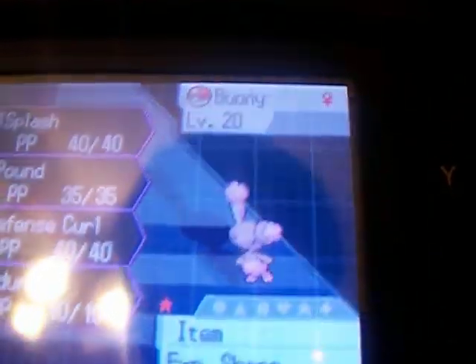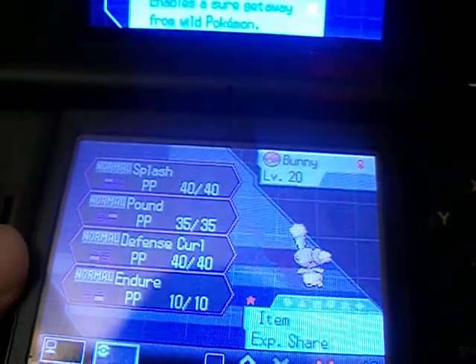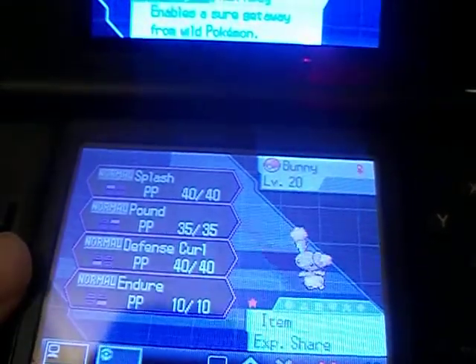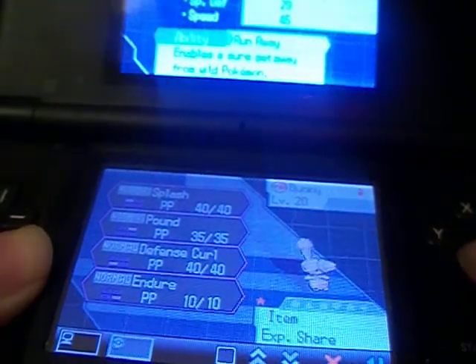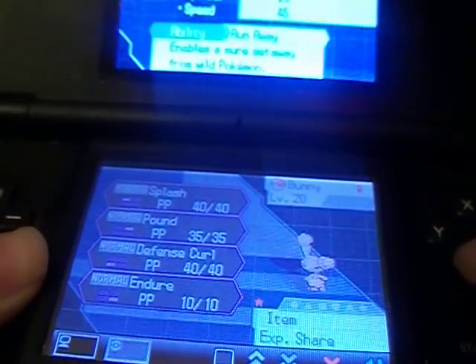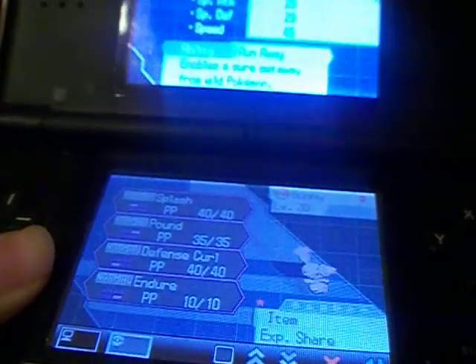That kind of shocked me, because I've never hatched a shiny before. I've got a shiny Kricketot, I have a shiny I got from Black, and now I have a shiny Buneary. It'd be interesting to see a Lopunny — it'd be funny if I can get X and transfer it to that and have a shiny mega Lopunny. But I think that's for the other games. Thanks for watching.